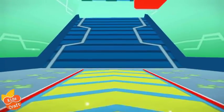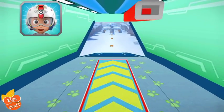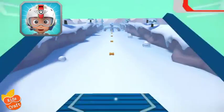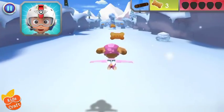Let's take to the sky! Alright! Let's test those flight skills, pups! Zuma needs another log to make a raft. When you see a wooden log, fly towards it to collect it.